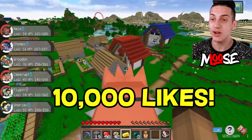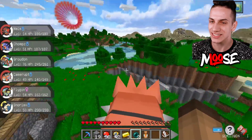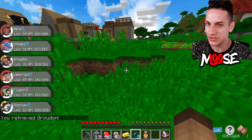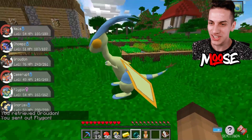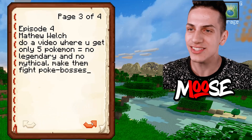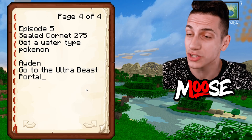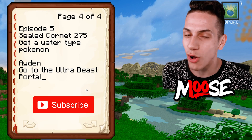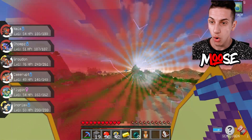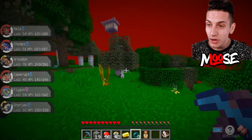There's an ultra beast portal right over here. If we go in there we can find a dimension. I have a Flygon so I can fly up there. Let's grab our shiny Flygon and go - here we go. The ultra beast portal - moment of truth. How does it work? It actually works! What is this place?